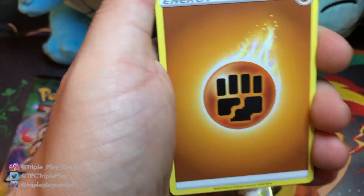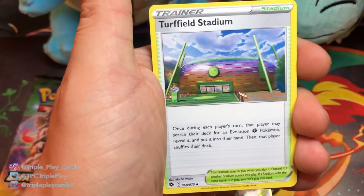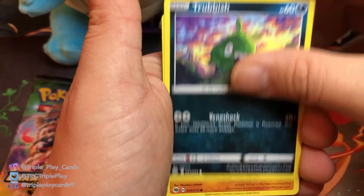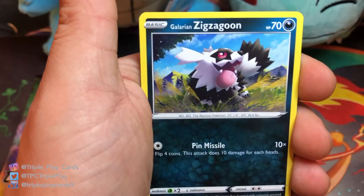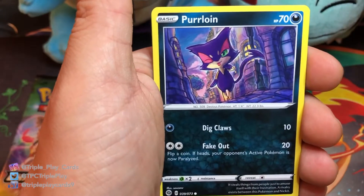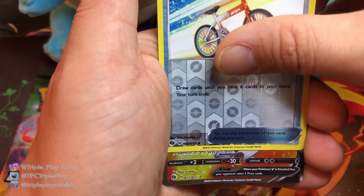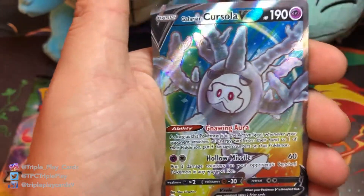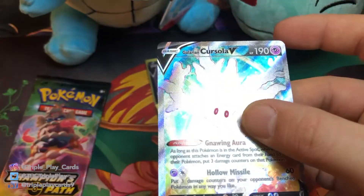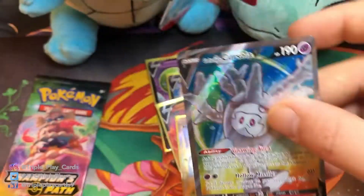Fighting Energy, Pokémon Center Lady, Turf Field Stadium, Hop, Trubbish, Roly-Coly, Galarian Zigzagoon, Weedle, Weedle, Purrloin — reverse Rotom Bike — and oh, we got something! Oh, a Full Art — Cursola V! Very nice, very cool looking card, got some texture on it. Very nice, guys!